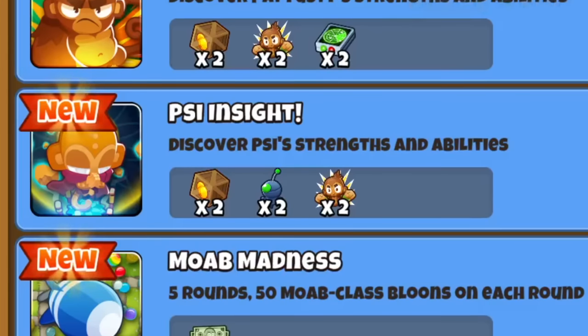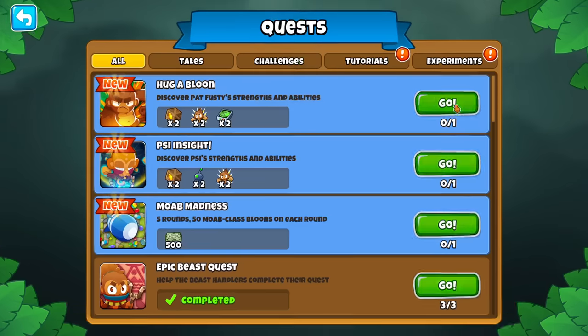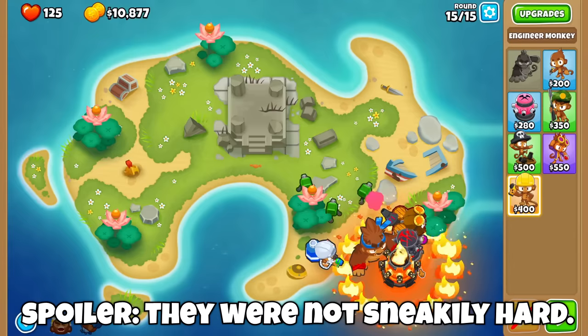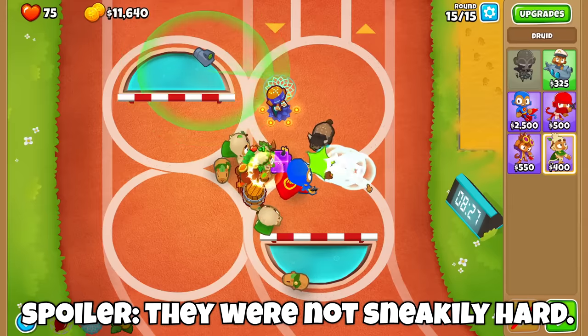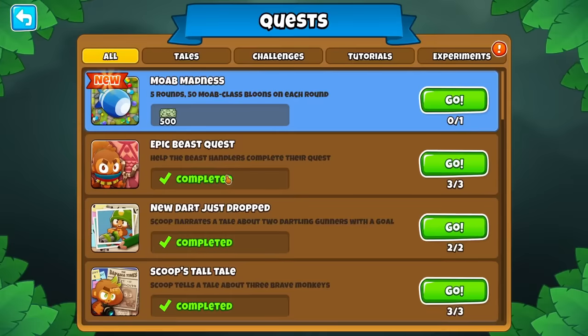There are three new quests to update, two of which are tutorials of how heroes work, so I'll run through them real quick. Who knows, maybe it could be sneakily hard. Very easy side quest - very. Let's do the final quest.